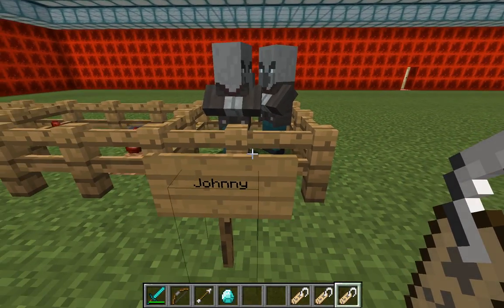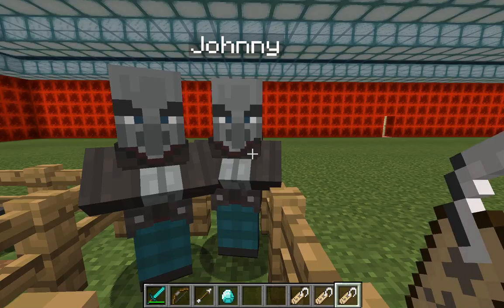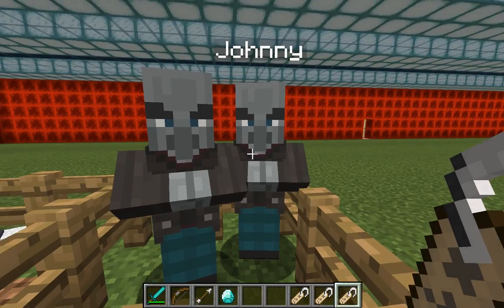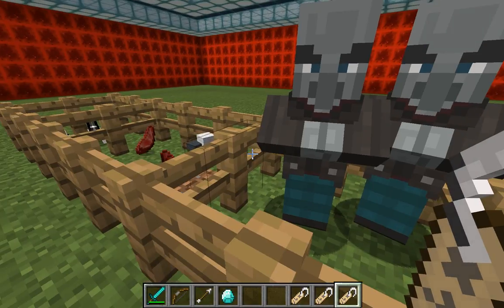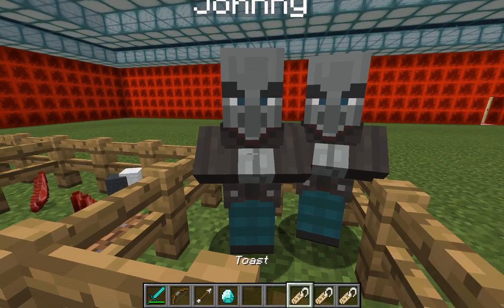And Johnny. So Johnny is different. A Vindicator — which is right here — this is the regular one, and this is Johnny with a tag on it. I don't think if they're both named Johnny that they'll do it, but I can show you if it doesn't work. Yeah, it doesn't do that.